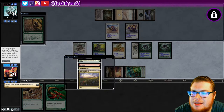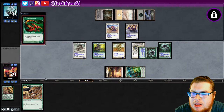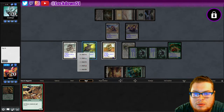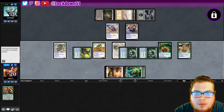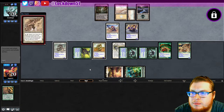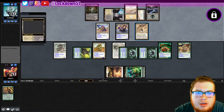Wow, great Lead the Stampede — just fantastic. Let's go here and here. We're just gonna pass for now, wait till we can swing in with the majority of our stuff. They search their library for a rebel permanent card with converted mana cost two or less and put it onto the battlefield then shuffle — interesting.